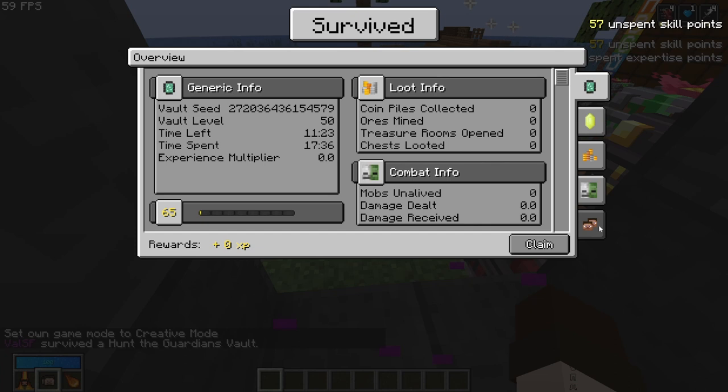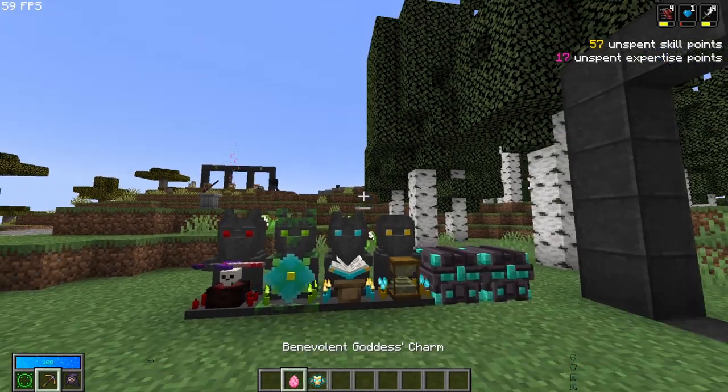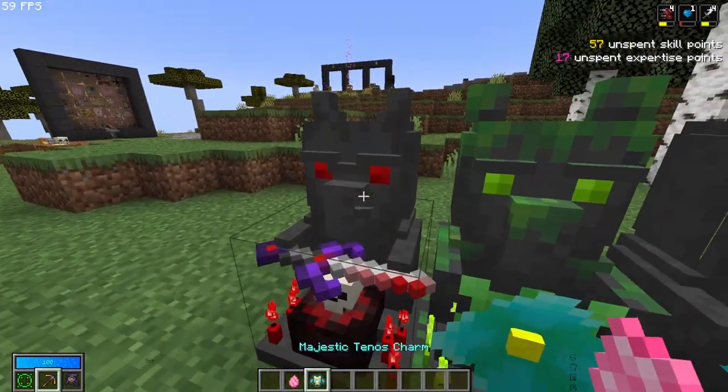Another difference I can't show you is in the co-op tab: the order in which players appear is now sorted by most EXP to least EXP. The next change is with the gods, because before you needed to go back to the god altar after completing a quest or challenge.